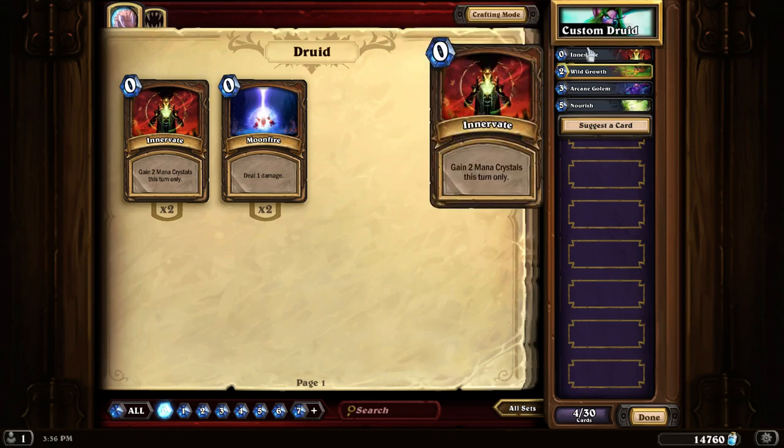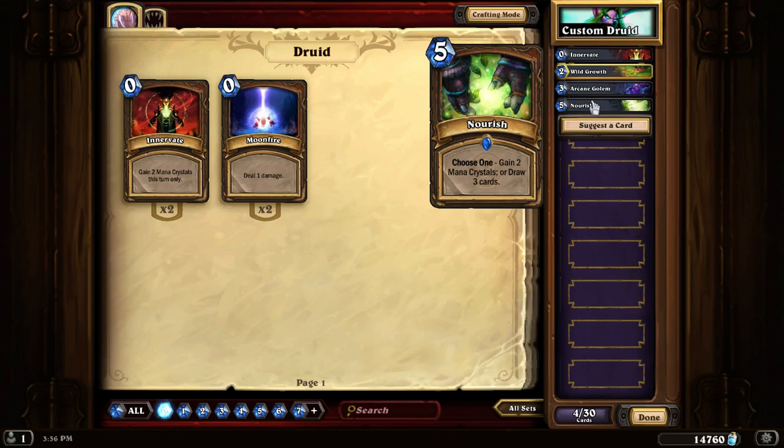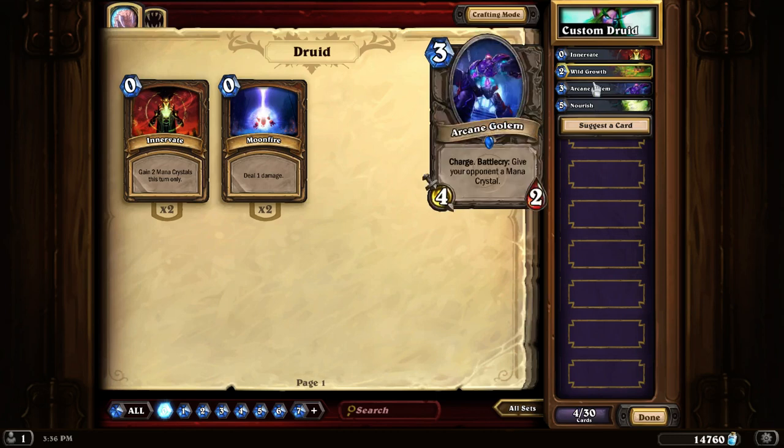For example, Innervate — gain two mana crystals — will that give you two cards? Nourish, where you can choose to gain two mana crystals as well — will that give you two cards? If your opponent plays an Arcane Golem whose battlecry is give your opponent a mana crystal, will that give you an extra card? The answer to all of these questions is no.